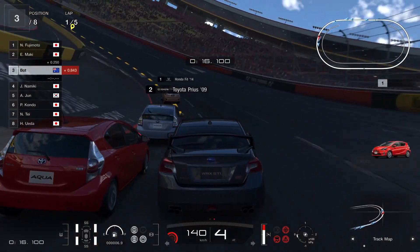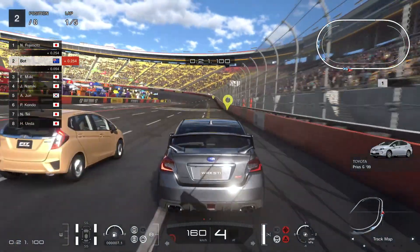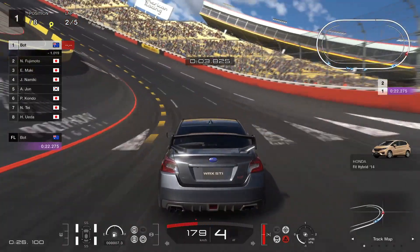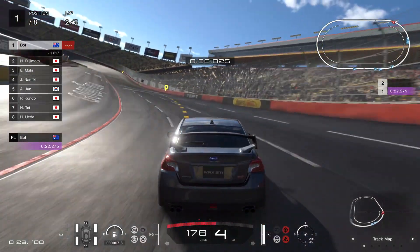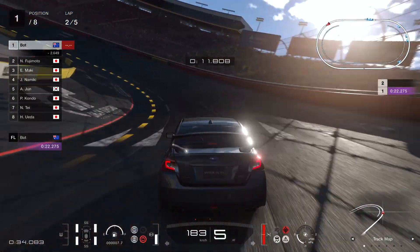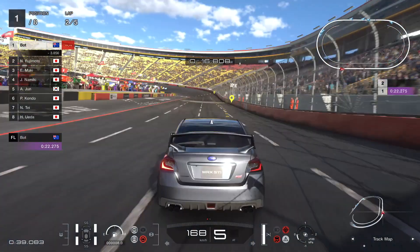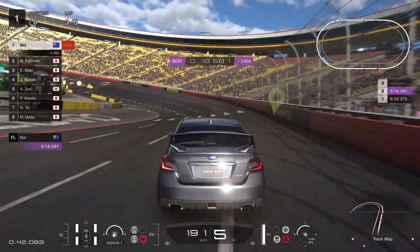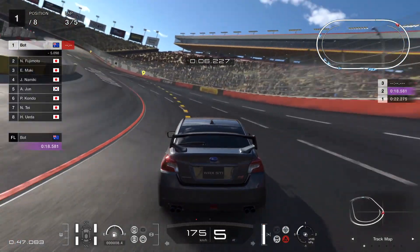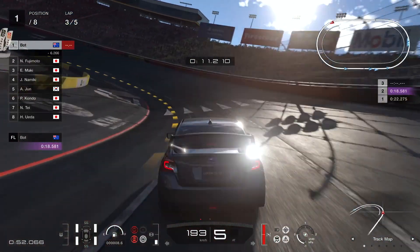You just want to keep turning left and it really shouldn't take too long. As you can see, there are five laps and each lap is taking around 20 seconds, which isn't too bad. That's like a minute and a half, and you'll be able to get up to 10,000 credits per race if you have a clean race — meaning you don't hit anything at all.